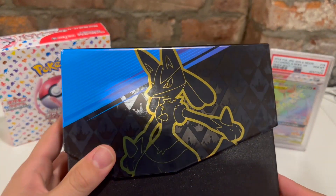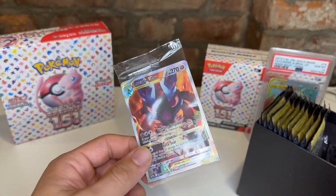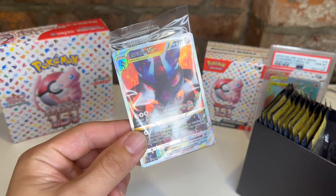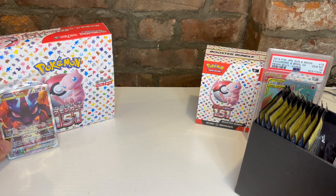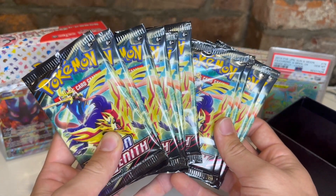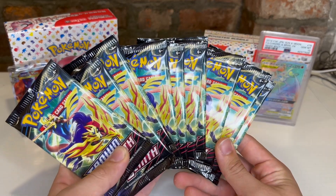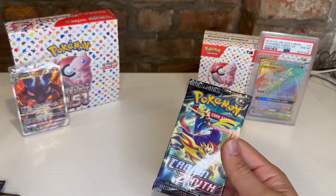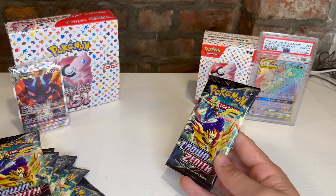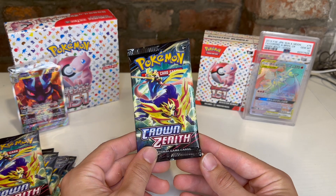I don't play the game so we don't need the player's guide. Here's the promo card — the Lucario V-Star promo card, super cool. Let's set it aside and get into the 10 booster packs. I haven't had great luck opening ETBs, but Crown Zenith looked like a box I'd actually enjoy opening because I know a lot of the cards, and the Galarian Gallery cards and full arts are really cool. Let's start with pack one.